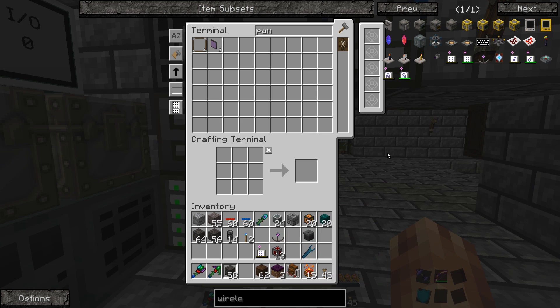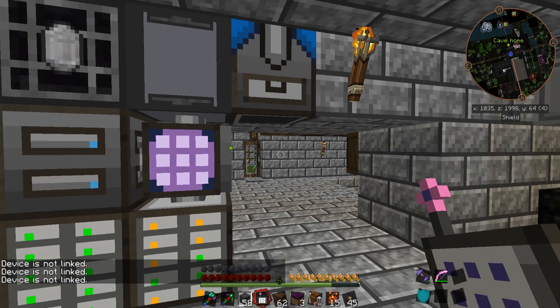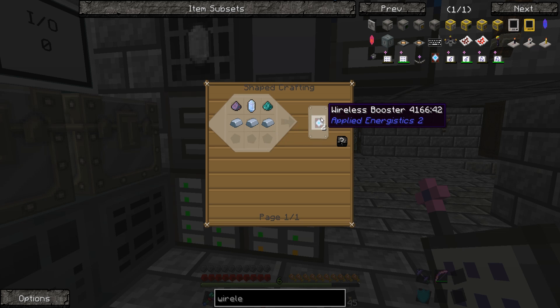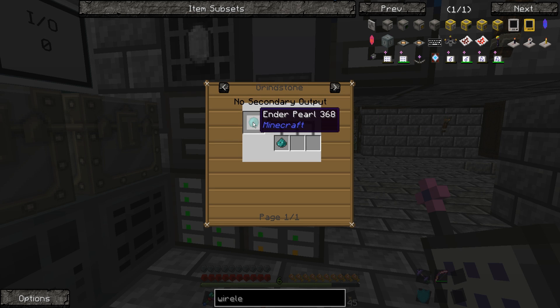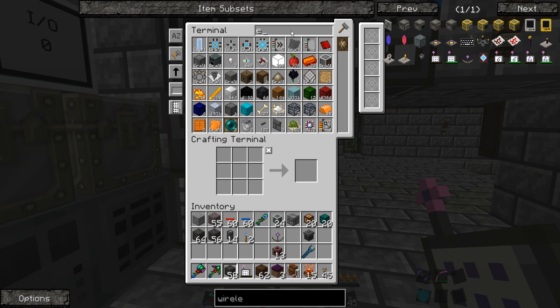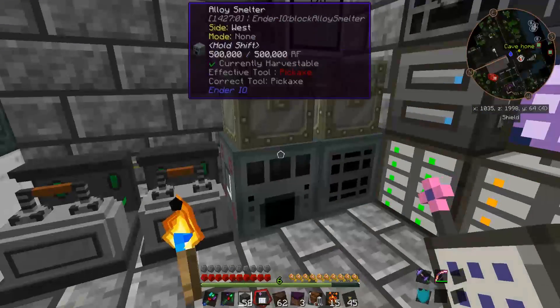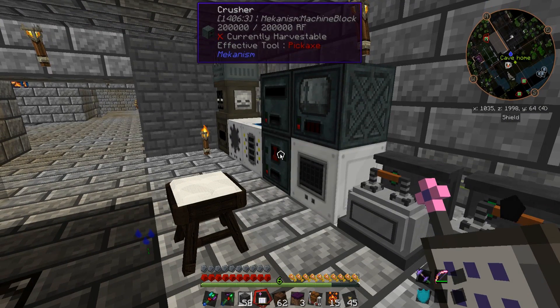So that takes care of that. We still can't do anything with this because it's not linked, and we can't link it because we need a few things. First off, we need to get a wireless access point. We're also going to need some of these boosters, which take ender pearl powder — which is just ground ender pearls. Let's see how we're doing on ender pearls — we're doing fine. Let's grab about half a stack of them and throw them in our crusher.